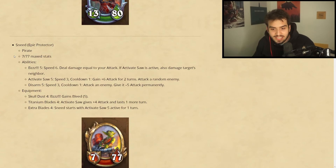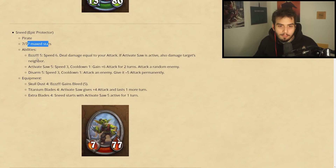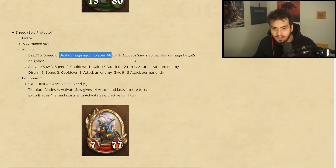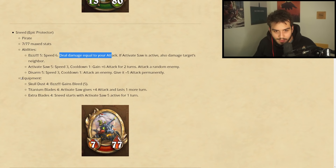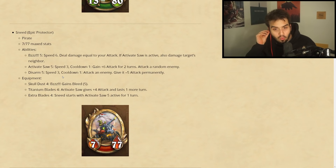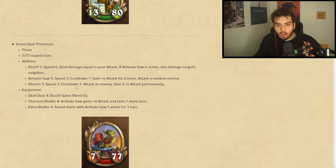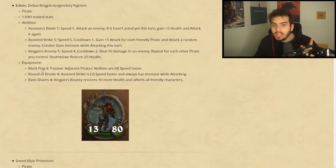We have Sneed's, who is also a pirate with 77/76 max stats — a protector. Abilities: Buzz, speed six — deal damage equal to your attack; if Activate Saw is active, also damage the target's neighbors. Activate Saw: speed three, cooldown one — gain plus six attack for two turns and attack a random enemy. That's really good. You want to bring Sneed's in when the cooldown is gone, play Activate Saw, then play Buzz and it just pops off — really good with Edwin.